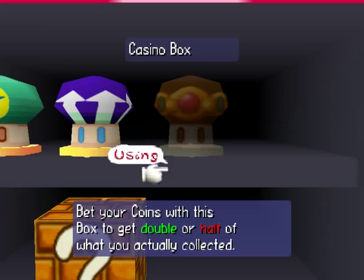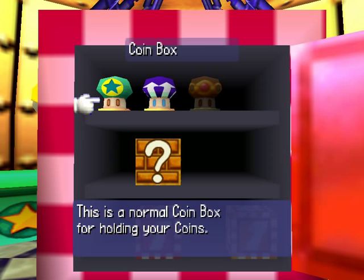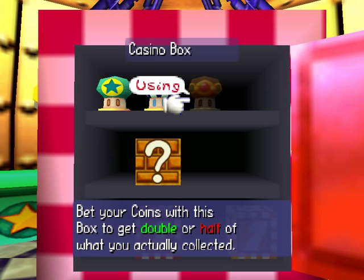This is a normal coin box. Basically, at the end of a board you will either just have the amount of coins you collected during the board, or if you choose this one it'll give you 10% interest on the coins you earned, or if you want to be a risk taker you can choose to double or half what you collected. At the end it'll spin a roulette.